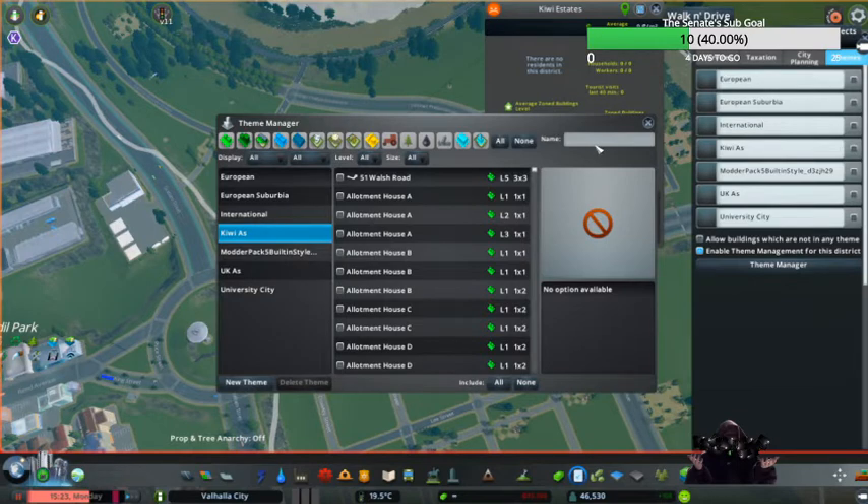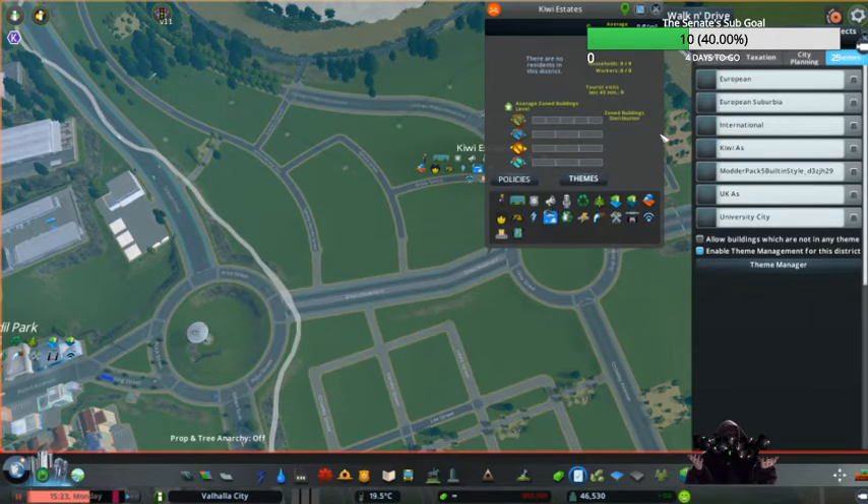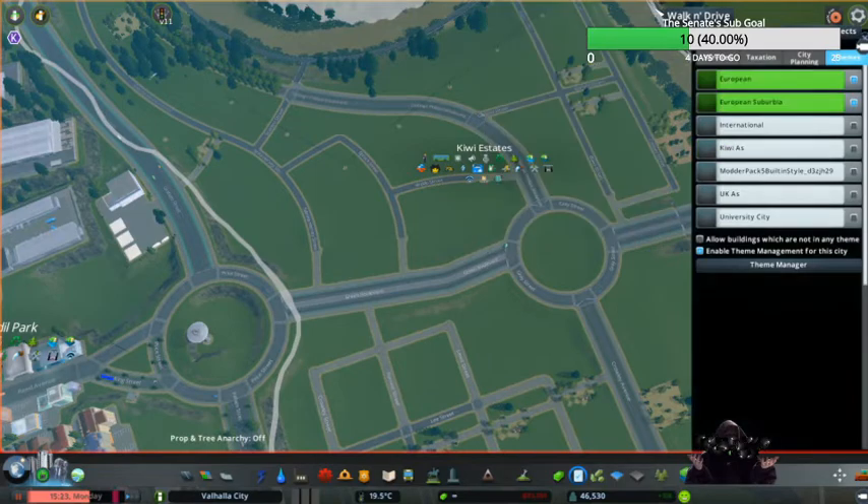We're just going to check it again, make sure it's working fine. Go to the UK lot, make sure that's working fine. We've got our theme managers now enabled. For Kiwi Estates I can go — Kiwi as — and that's it. I've just got to watch my commercial because I don't have commercial, he hasn't released them.